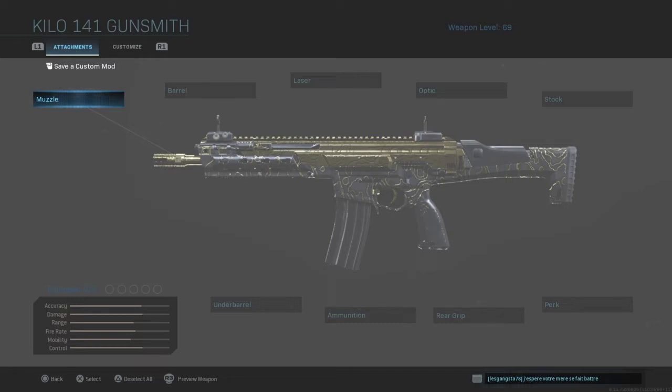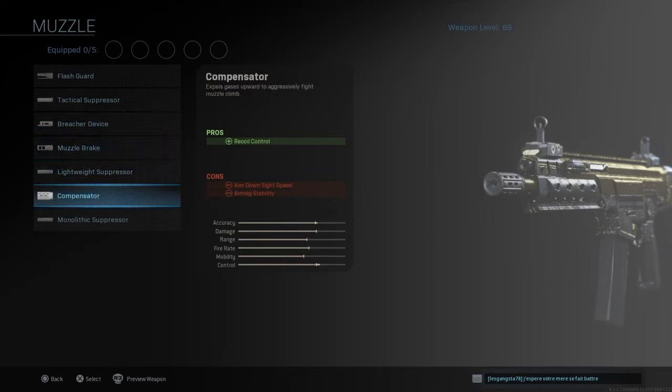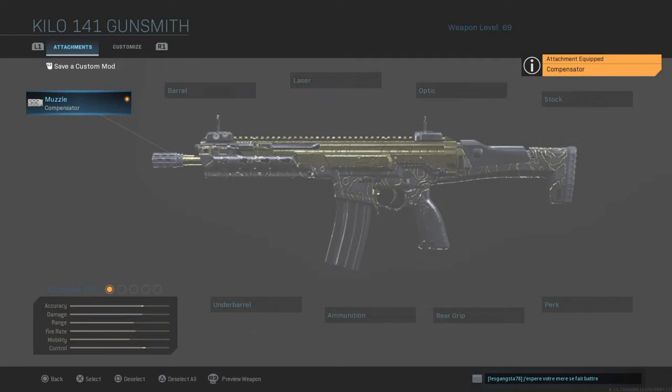I only really alternate between two options, but I found this one worked really well. For the muzzle I'm going to go with the compensator for that recoil control. The gun is already a laser, but my whole idea behind this gun is to make it even much more of a laser.